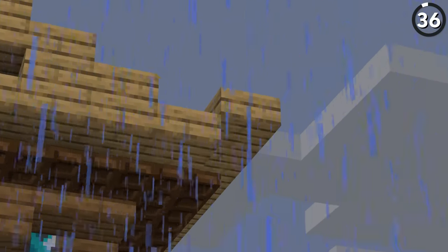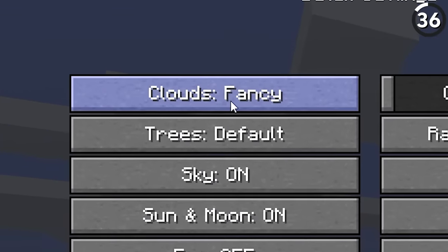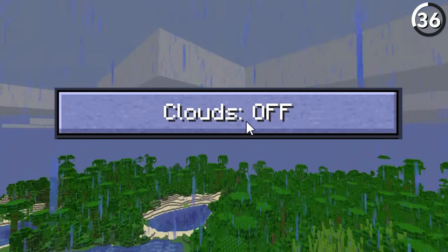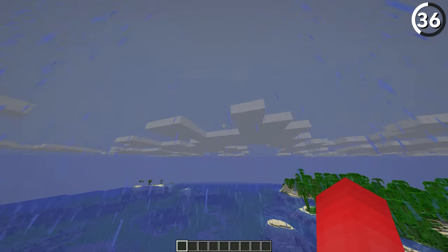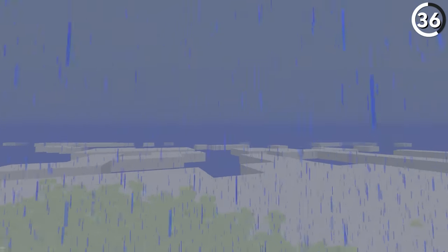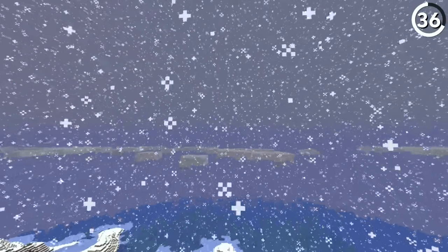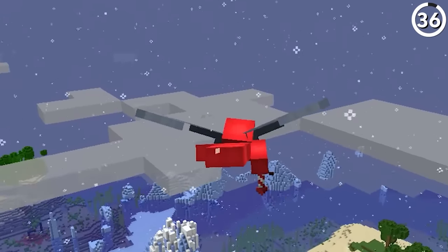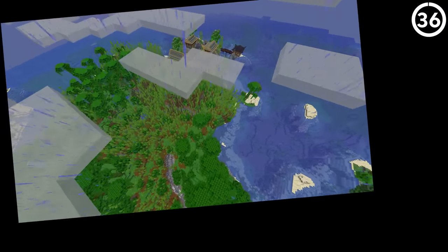The clouds are an odd remnant of Minecraft's code — most of us have probably turned them off since they get in the way. But before you turn them off for good, check this: if you position yourself right above the cloud coverage during a storm, you'll notice it rains and snows above those clouds. So if you've got an elytra and want to see it rain above the cumulonimbus, it is a cool view — albeit completely nonsensical.